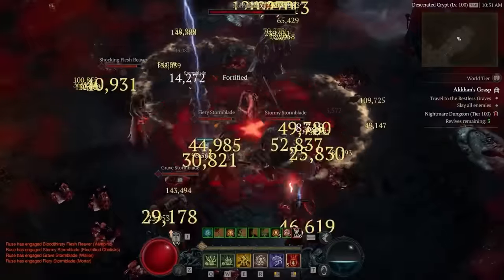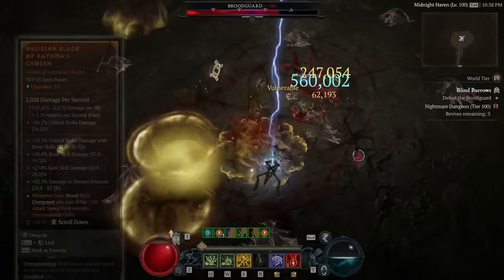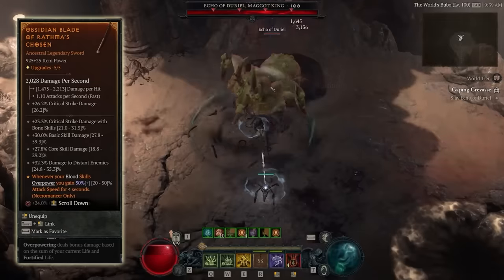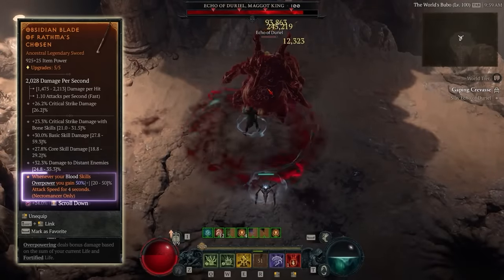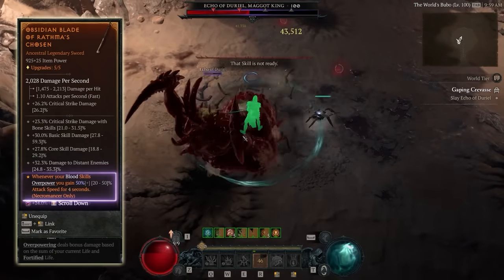That resource generation is invaluable for builds like Blood Nova. You can see in single target, even with a one-handed weapon and Wrath of the Chosen giving me a 50% attack speed buff, I am still able to spam Blood Nova even in single target. That is incredible.